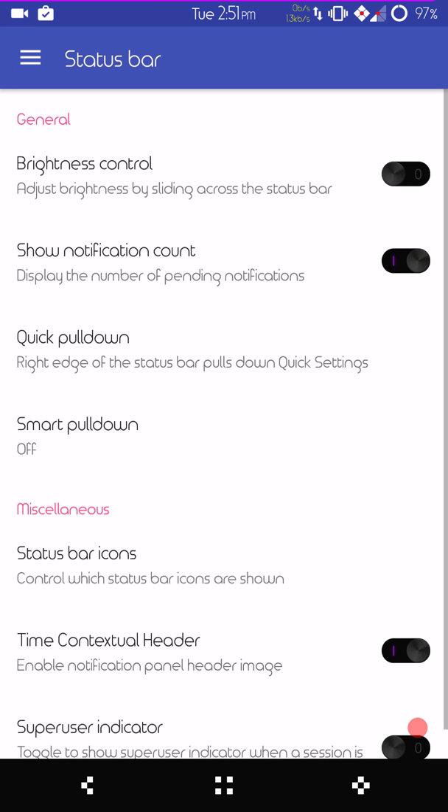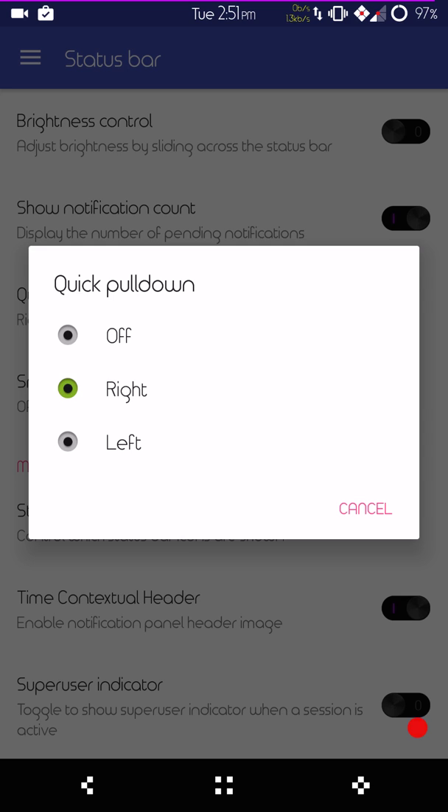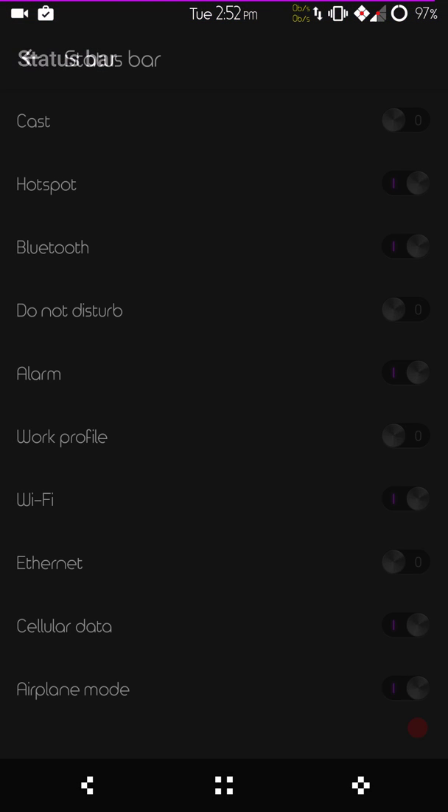Next up are your status bar settings. You have brightness control, show notification count, quick pull down — you can set that up left, right, or off — and they also have smart pull down if you use that. You have your status bar icons where you can pick and choose from what you want to actually show on the status bar.